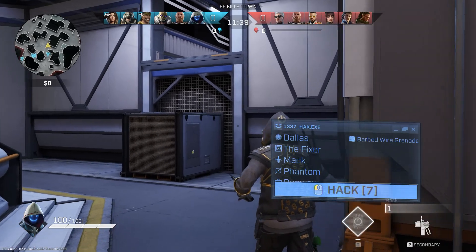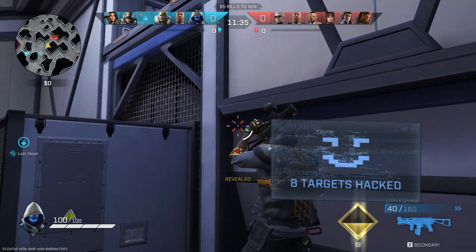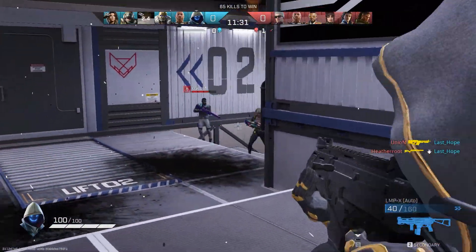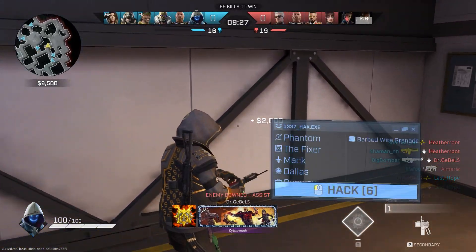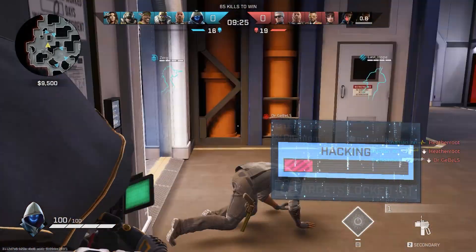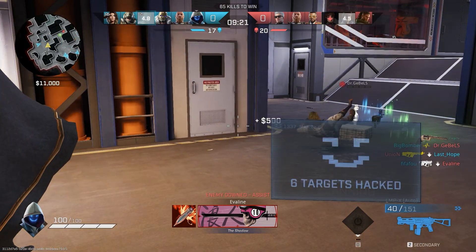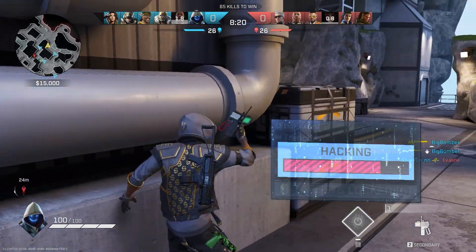Glitch, unfortunately, is the hard counter for Trench. His passive allows him to see all deployables highlighted through walls, including trip mines, and his ultimate — thanks to Season 6 — now pretty much covers the entire map, which means he can wipe out most of your trip mines instantly. If you see a Glitch on the enemy team, forget trip mines — grab the DMR, get tracker rounds and helping hand, and help your team as a support.